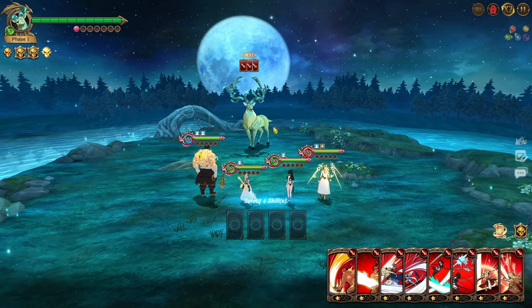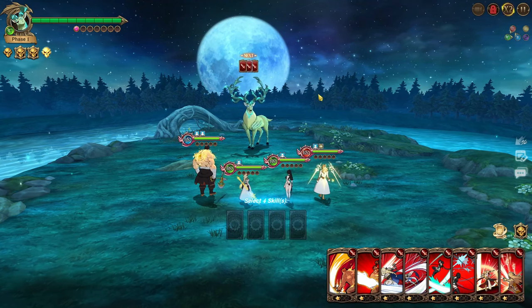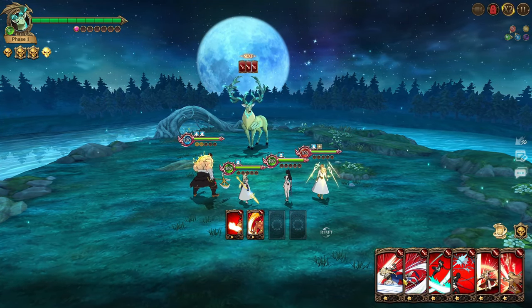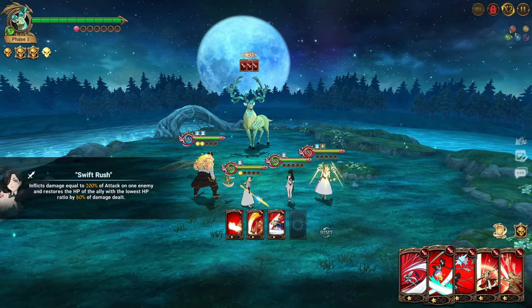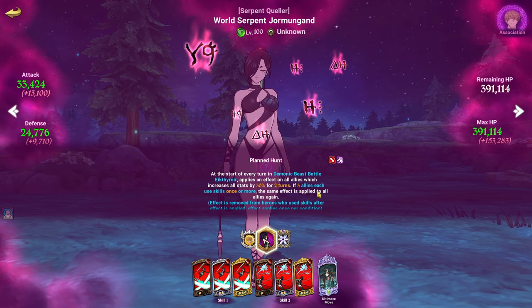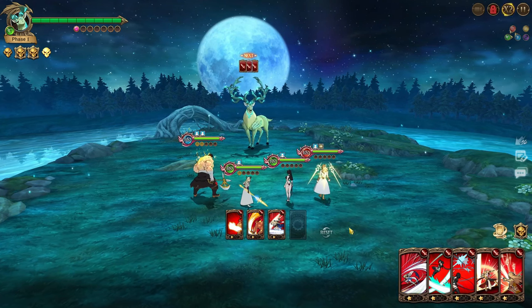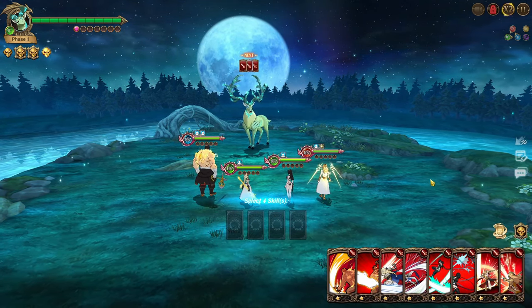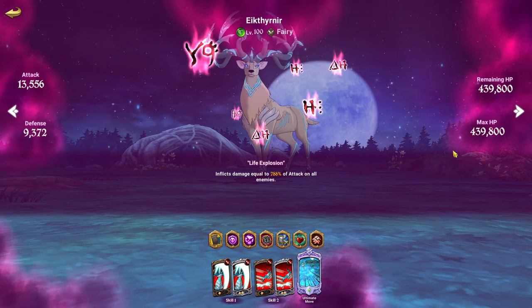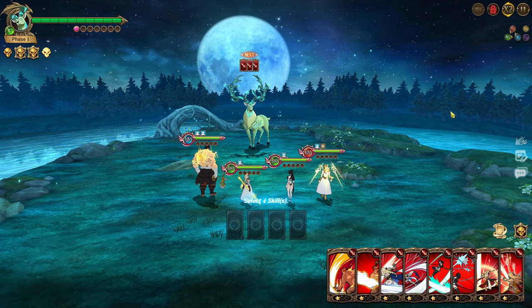To keep Jormungand's passive going, you want to use two cards with one character and one card each from the other two, or one card from each of three different characters. For example: two Escanor cards, one Brunhild card, one Jormungand card — that gives the 30% all-stats refresh. For phase one, the boss has spike single target, AOE pierce, and his ultimate is straight attack percent. He does have a damage cap on later phases but not this one.